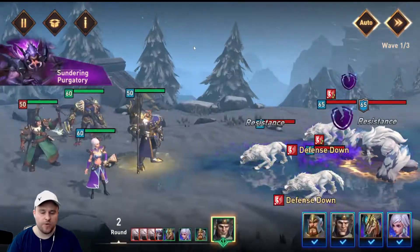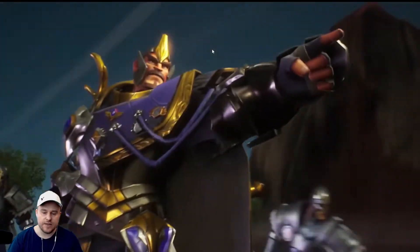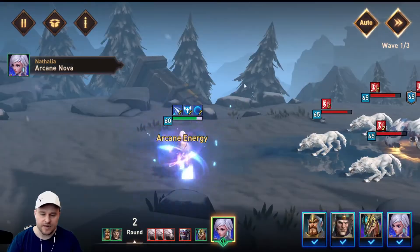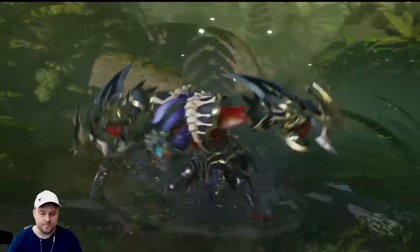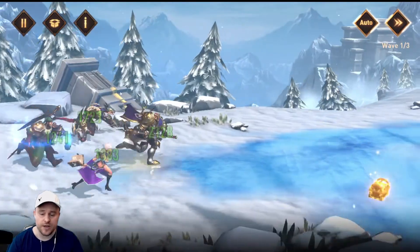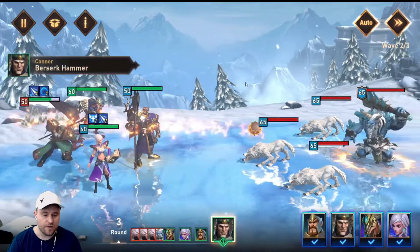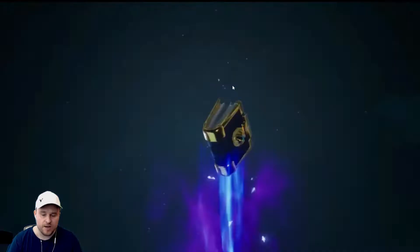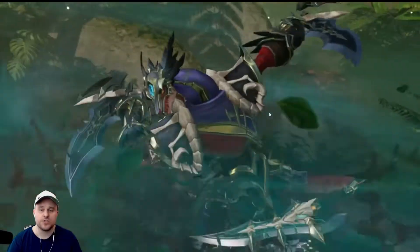6-6 is going to open up with some Frost Wolves and a Frost Yeti. We really need to clean this wave up because they do have counterattack on the Wolves — that's not going to be very good for us. So Nathalia should be able to clean that up, and we're making some really good progress. Moving into Wave 2, we do have a Frost Giant and 3 Ice Wolves. There is no defense down, but it looks to be no problem.